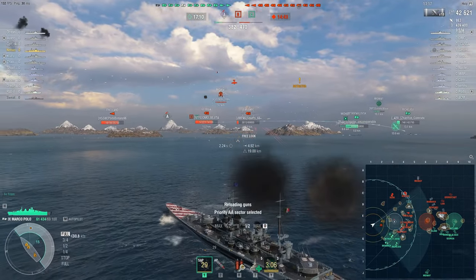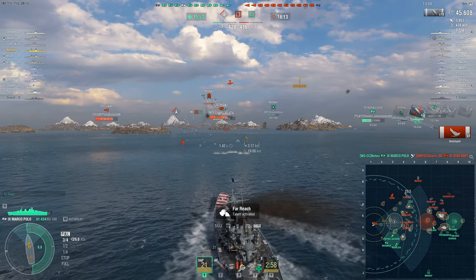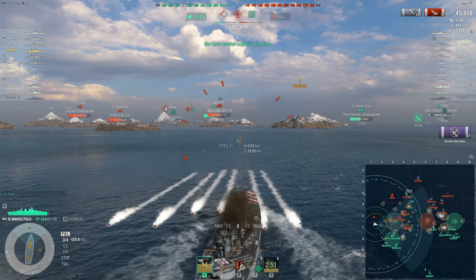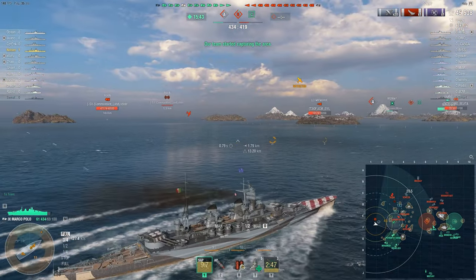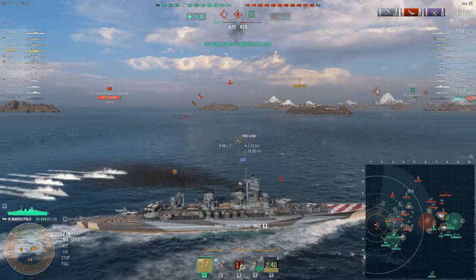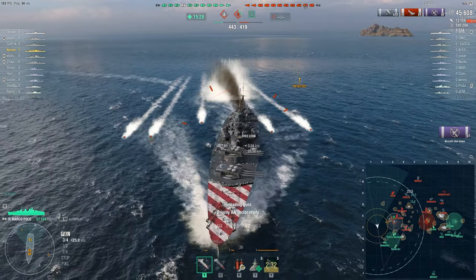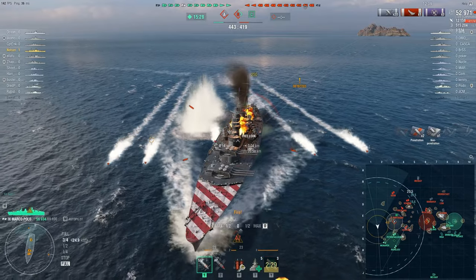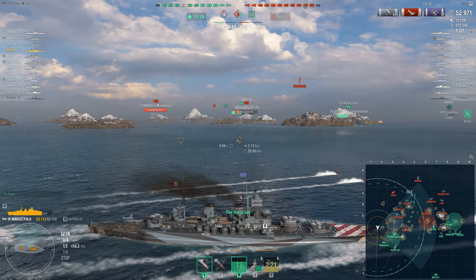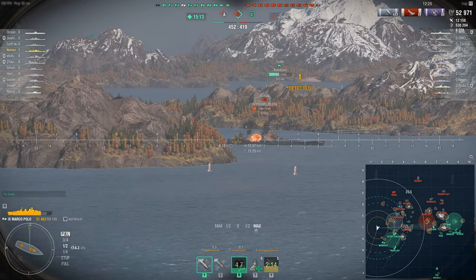We're waiting on the reload trying to knock out the Jean Bart broadside. The Marco Polo doesn't have quite the turret traverse of the mainline Italians — not bad, just not as good. Very maneuverable, very comfortable to play. I like that about the Italians — they can go into areas of the map that other ships could explore, but there's a huge risk due to their lower maneuverability. Not here on the Marco Polo. A point is being captured by the enemy, and it's got to be a DD.